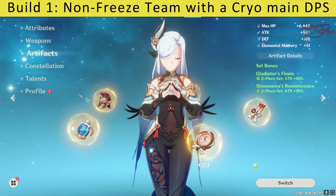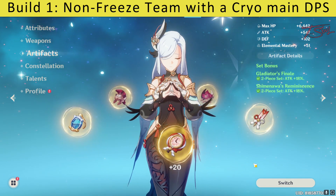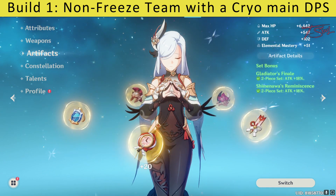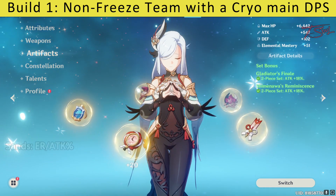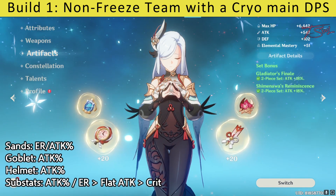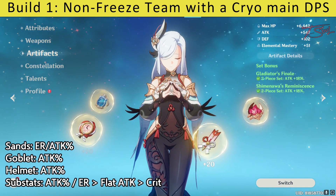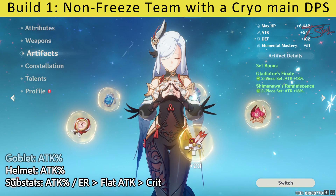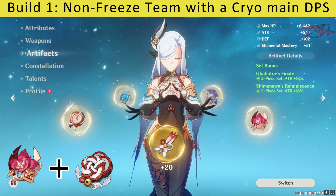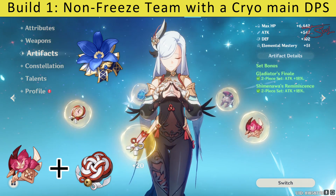So there are two ways to build Shen He. One way, which is my preferred style, is to maximize her buffing abilities by boosting her attack and energy recharge. For this build, you want ER or ATK% sands, and ATK% on both the goblet and helmet. Try to get ER substats if you can, since her burst costs 80 energy. For artifacts, go with 2 piece Gladiator and 2 piece Shimenawa's for the extra attack bonus, or 4 piece Noblesse to provide your team with another attack buff.